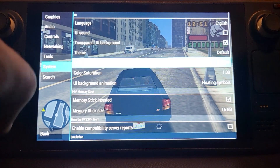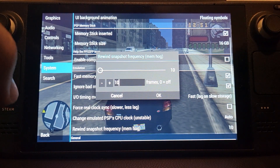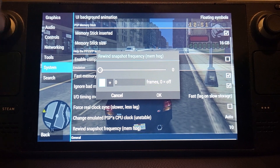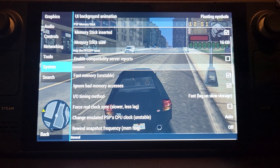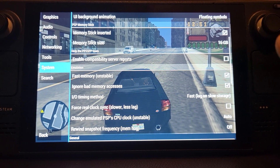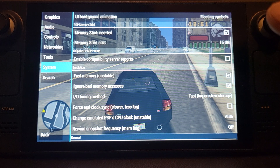Let's look at the Rewind function. Go to System, and it's down here — Rewind Snapshot. This is the frequency — every 10 frames, which is probably too frequent. You could do it less, but it will cause some lag. For rewind to really work well, you probably want it every second or so, which would be roughly every 5–10 frames. It's just not the best experience overall.